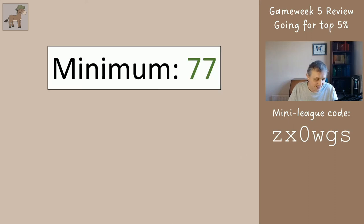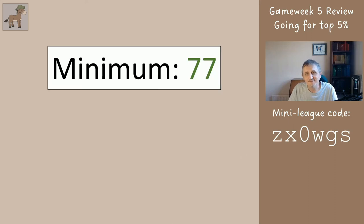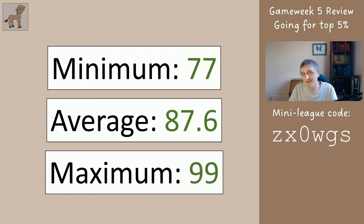Overall for your team, you would have got a minimum of 77, an average of 87.6, and a maximum of 99. Of course, if you didn't have Zinchenko but did have James, your maximum could have actually been 105.